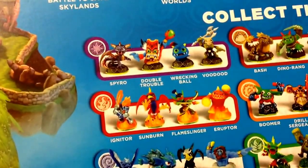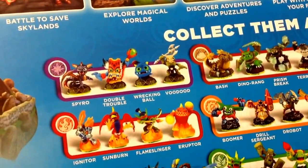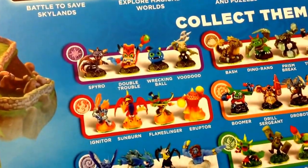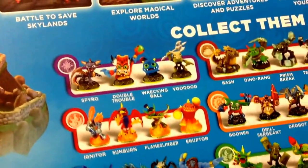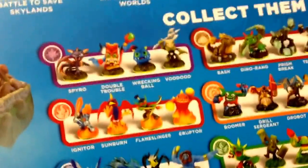So the Magic ones are Spyro, Double Trouble, Wrecking Ball, and Voodood. And then Fire: Igniter, Sunburn, Flameslinger, and Eruptor. They forgot Hothead - anyway, Hothead didn't come out in this game.